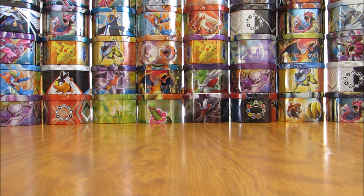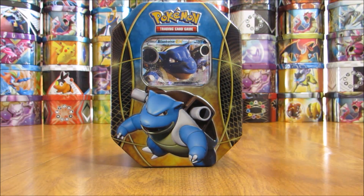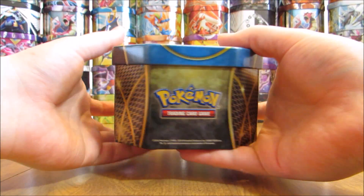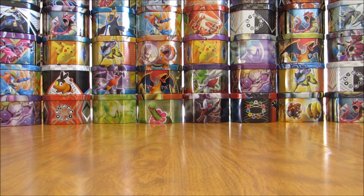There are four booster packs on the inside plus the online TCG code card and then of course the Blastoise EX. So there's the cover artwork — same artwork as the other two tins on the sides and the back. I'll open it up here and give a good close-up of that Blastoise EX before getting to the booster pack openings.